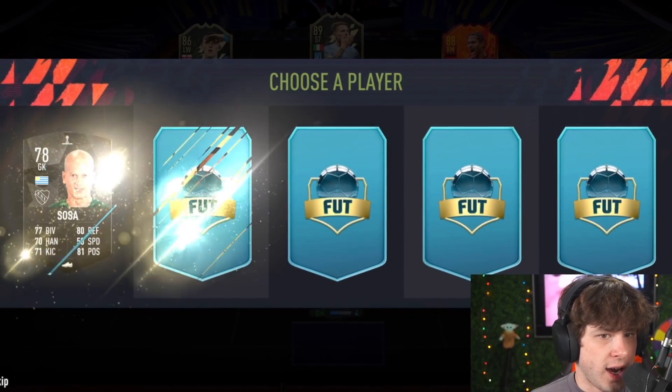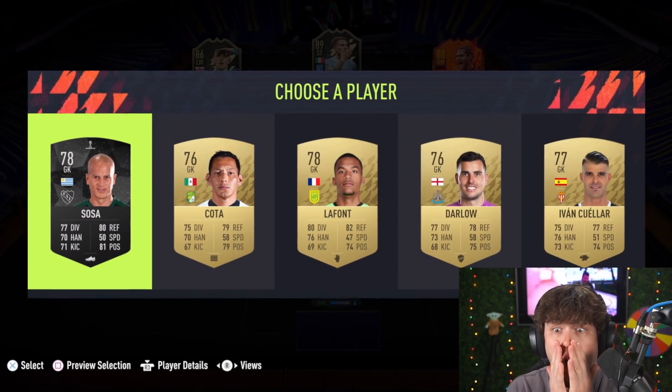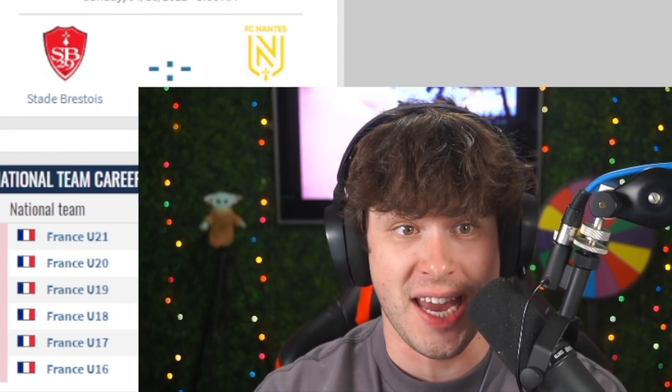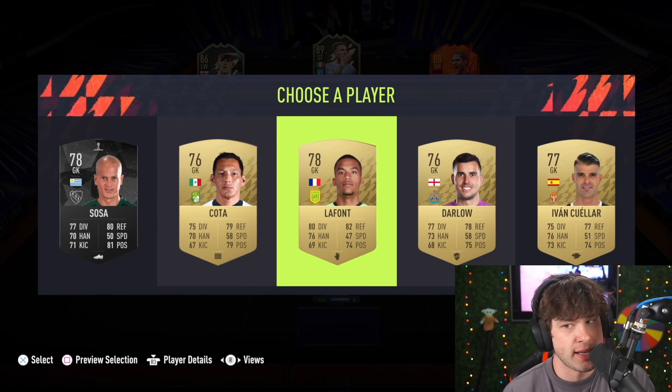This is the goalkeeper bench slot. I'd like it to be French. LaFont — I think it's actually going to be him. Yes, 15 mil — most expensive. He could have just saved this team. No, actually, this man has saved the team. Boom — 83 chem.